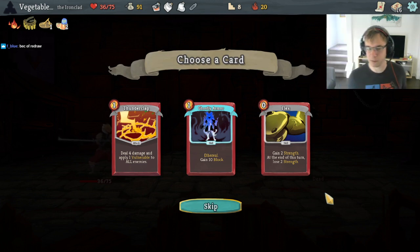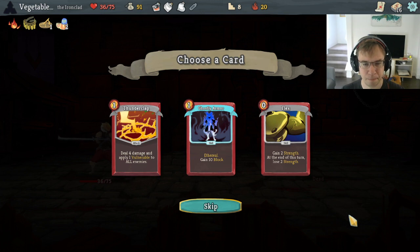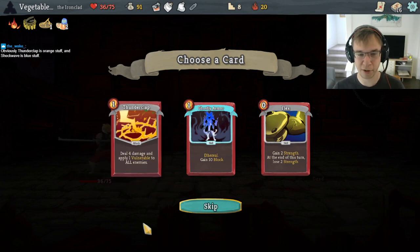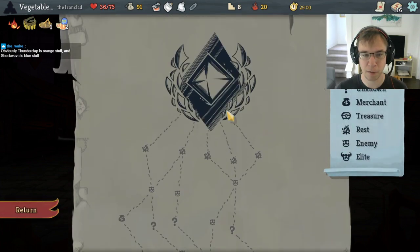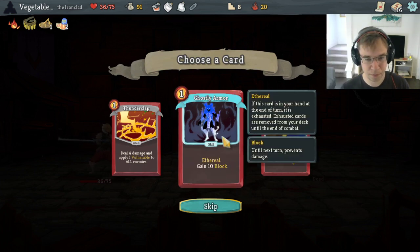It's possible that not playing Intimidate was a mistake — we had Intimidate in hand during the block turn. Obviously Thunderclap is orange stuff, Shockwave is blue stuff. Blue lightning — my bad. Do we pick any of these? I think no — I don't want to bloat up the deck with a Thunderclap and we've already got the debuffs. Ghostly Armor is kind of close to getting picked but we have a Shrug and a lot of Weak. Ghostly Armor is pretty good against Guardian though. Also, we can get rid of Ghostly Armor by just not playing it. I guess I will pick Ghostly Armor.